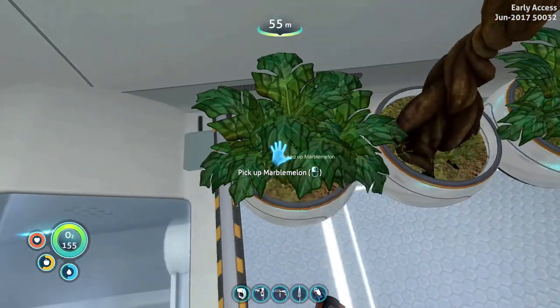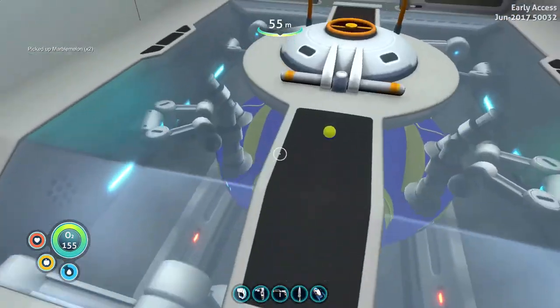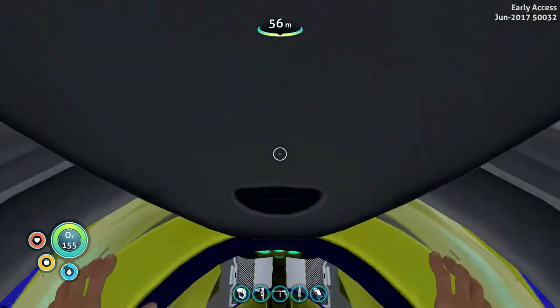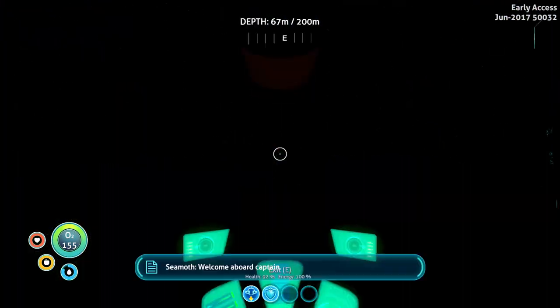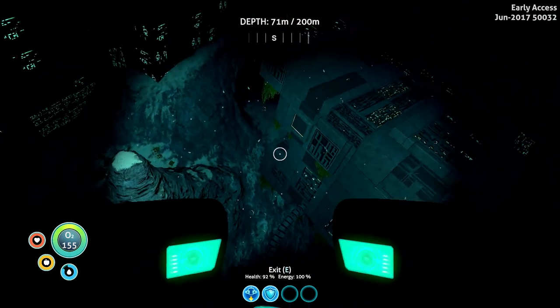I could use some food. Let's go ahead and munch on a couple marble melons here. Nom nom. Alright, Seamoth. Here we go. Drop us, Charles. Welcome aboard, Captain. Thank you. I still don't have a name for you. So here we are — we need to find a moon pool.